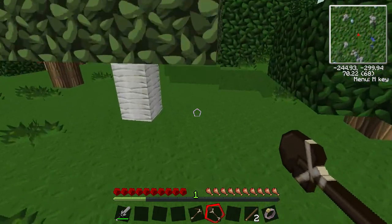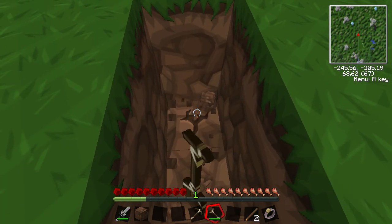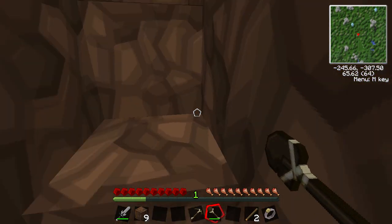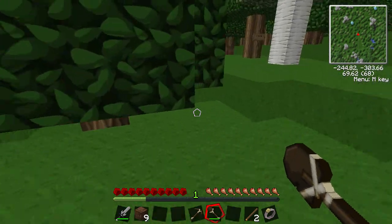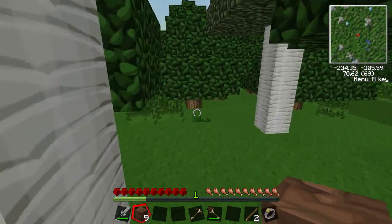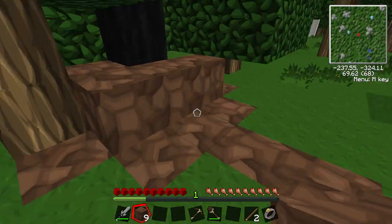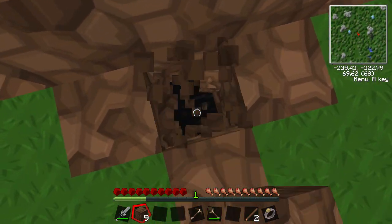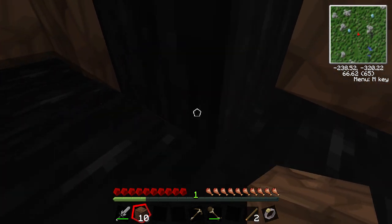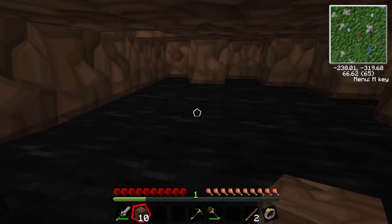We're going to mine straight down. Because we've got the Ringdale, this will be fine to do. But if you don't have a Ringdale, don't do it - it takes away fall damage, and without one it's going to make a hell of a mess. So this here is the oil - all solid blocks of oil, and it goes further down. We won't make it down there without suffocating.